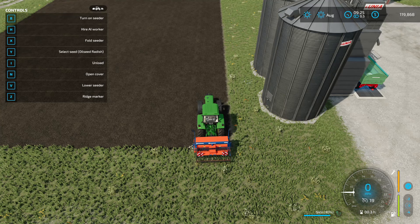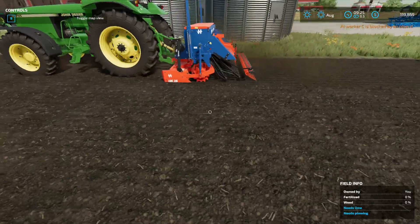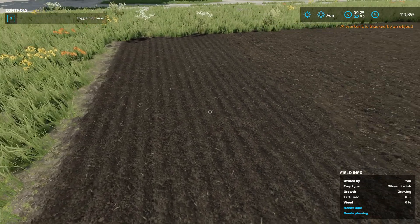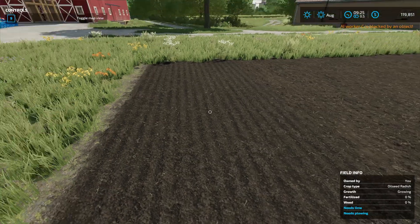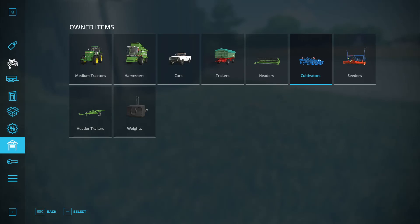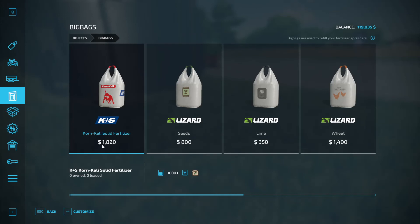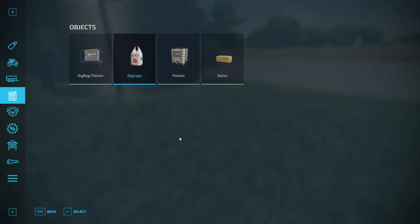I'm going to press H and let the worker take over. If we hop out we can see it's growing oil seed radish. Seed is a lot cheaper than fertilizer — let's look at the difference in costs. Fertilizer is $1,820 for a thousand liters using big bags, which are the cheapest, whereas seed is only $800 for a thousand liters. So we're going to save some money doing it this way.